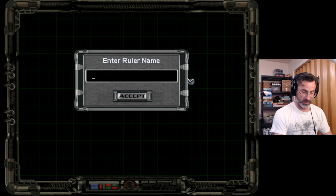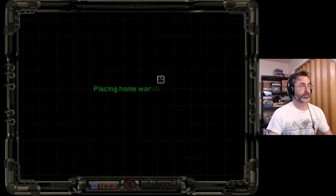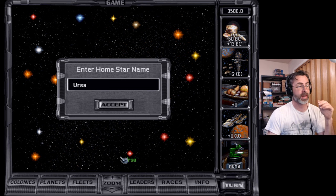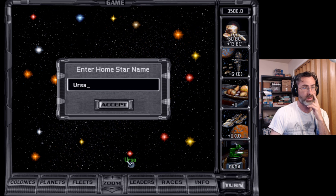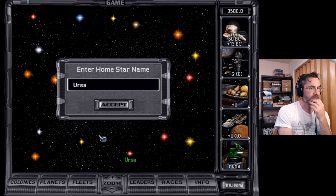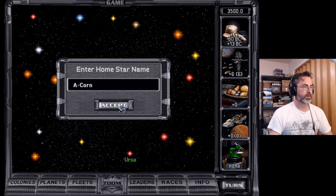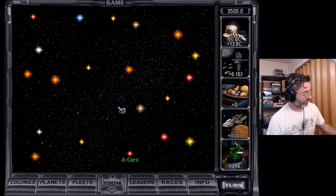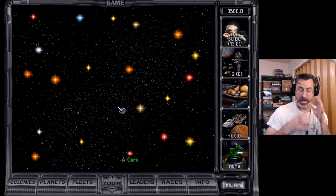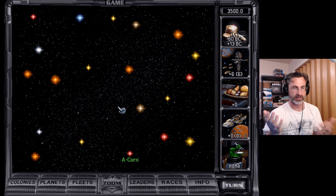We are going to enter the ruler name. I think I'm going to be called Chut — instead of Chuck, it's just Chut. Select a banner — green. I always choose green because the contrast is highest. White's pretty good as well, but white looks a little plain. Enter the star system's name — Acorn. I got an idea from one of you folks in the comments to use names in alphabetical order as you expand your systems. That way it's easier to tell what your home system is — the A system — then a beta, delta system like that.